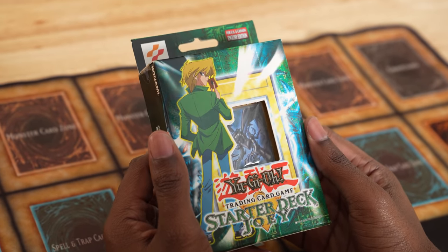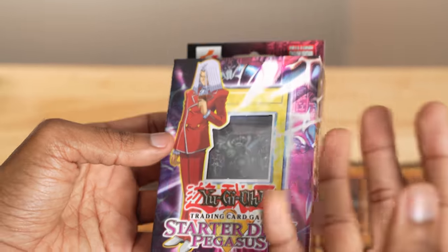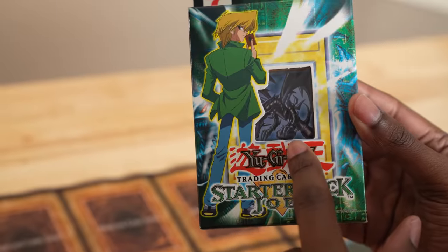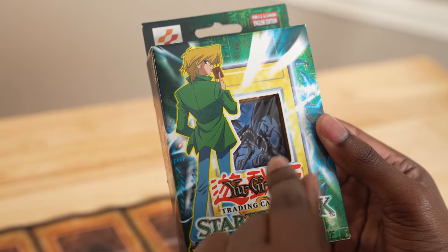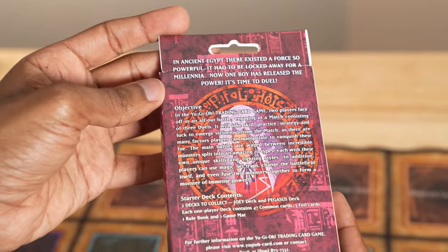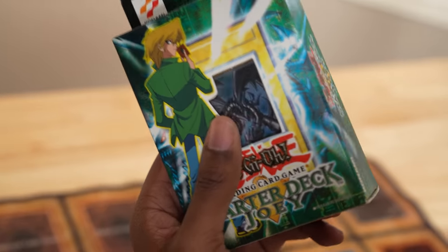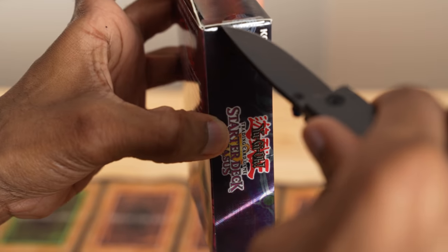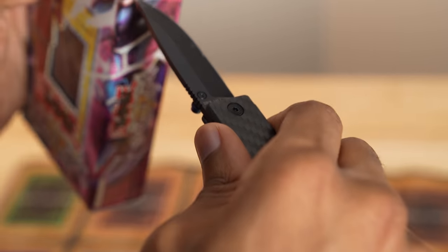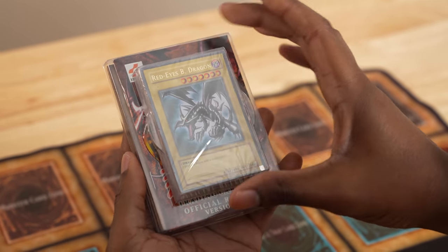Without further ado, it is time to rip these decks open and ruin a piece of history. Now we have my personal favorite — Starter Deck Joey. Pegasus was the antagonist so it just seemed cool to think you could actually use his cards. You can see the OG Red-Eyes artwork — I stand on that being the best Red-Eyes artwork we've ever had, bar none. Got Relinquished there in the deck window. This one is sealed, which means I have the privilege and the pain of unsealing it. We are going to break the Millennium Eye seal.